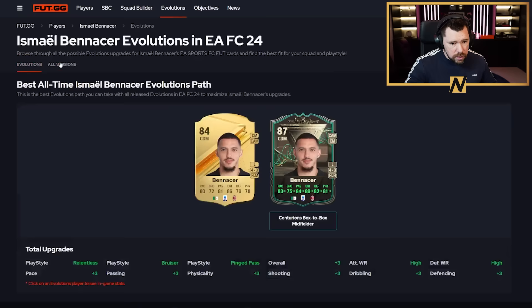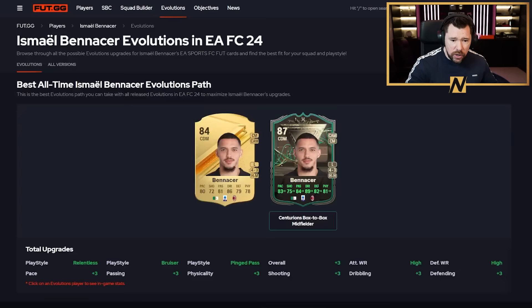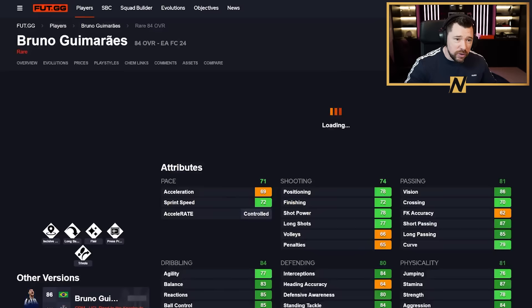Bennacer fits the evolution and he only had one play style before, so he gains three play styles. With a Shadow chem style, he all of a sudden becomes a super usable card — high/high work rates, four-star skill moves, very good pace, very good defending, good physicals, good passing, and very good dribbling. Being AC Milan gives him great club links with Giroud, Theo Hernandez, Tomori Centurions.